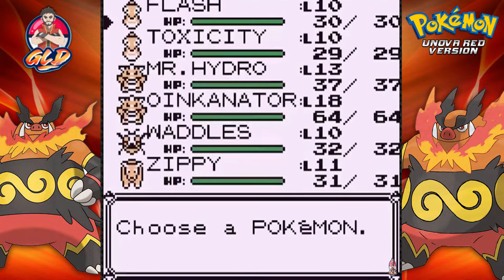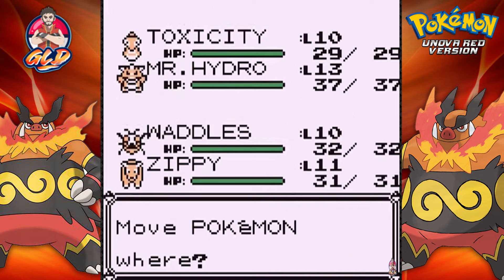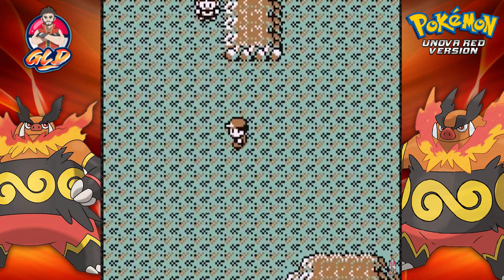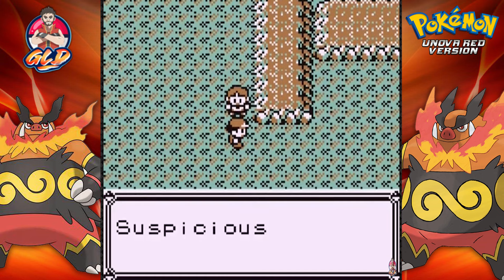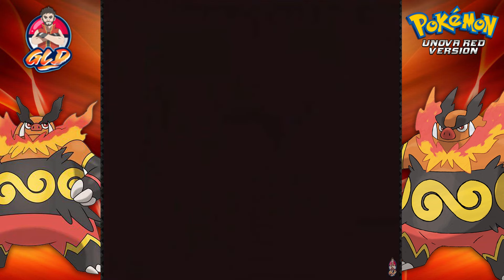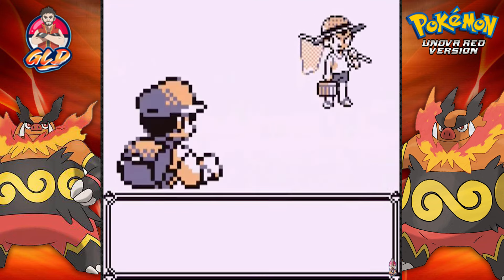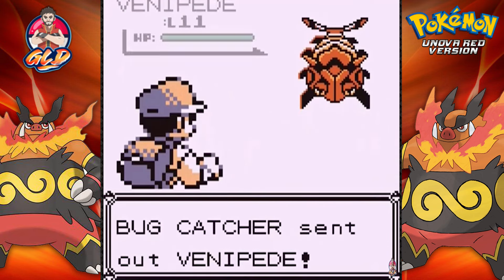Now it's time for us to go into Mount Moon and see what wonders it has. I will be editing out a lot of these battles because they're not so important. Now if I do see a Pokemon I want, it's going to get shown. As I figured, Zubats got switched out for Woobats.